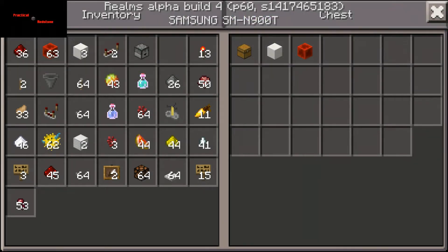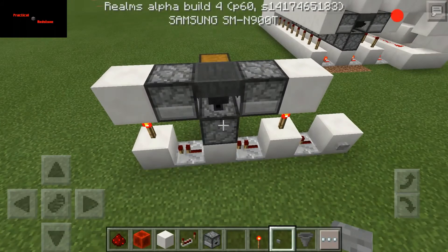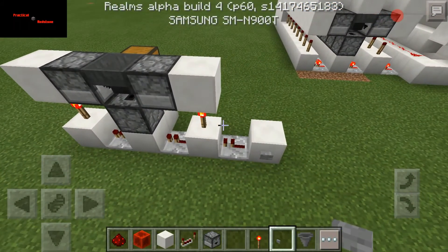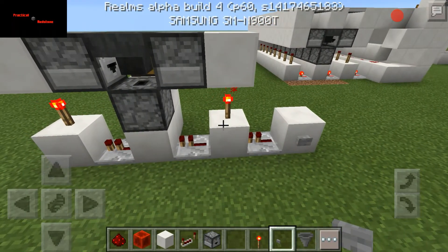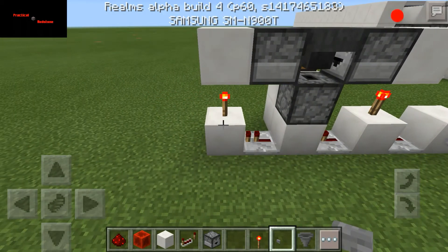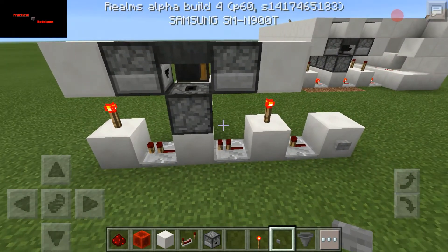Your bottom went first, then this one down here, then that one. Your bottom one is going to go first because of the torches — it doesn't have any torches to mess with. Then it comes back to this one because this is your first torch, that's going to be the first torch to go off, then this one. Now if you really wanted to you can mess with it, but I don't see any need to.